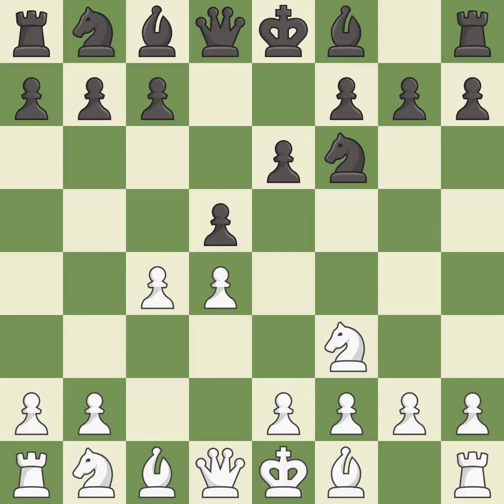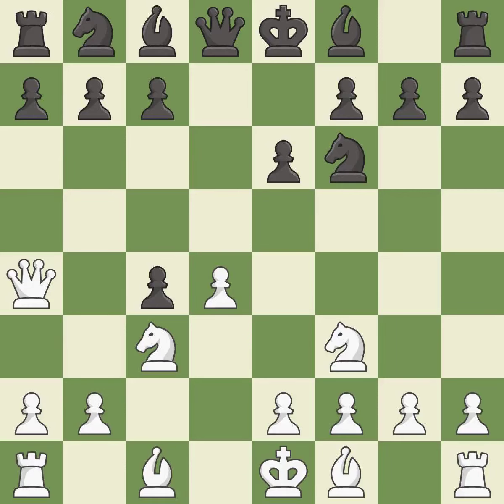d5 takes space in the center, attacks the c4 pawn and helps control the e4 square. This activates a knight by developing it off of its starting square. This forks pieces by creating a simultaneous attack. This blocks the check from an opposing queen. The bishop is ready to be developed to an active square.